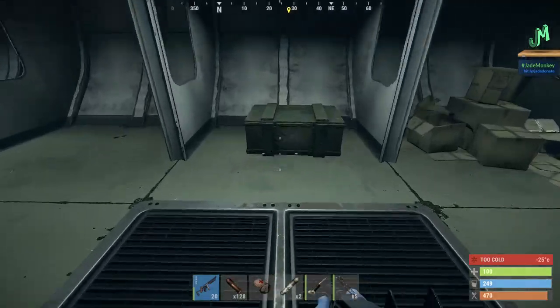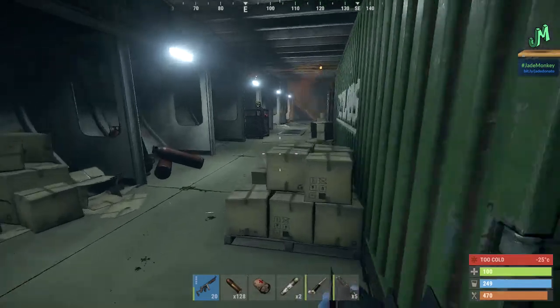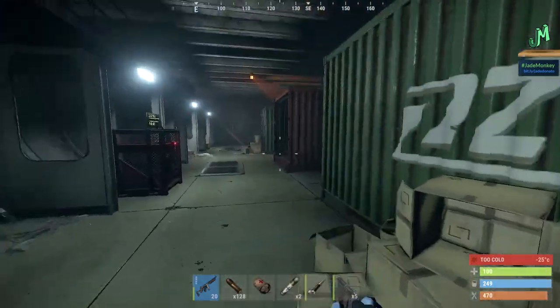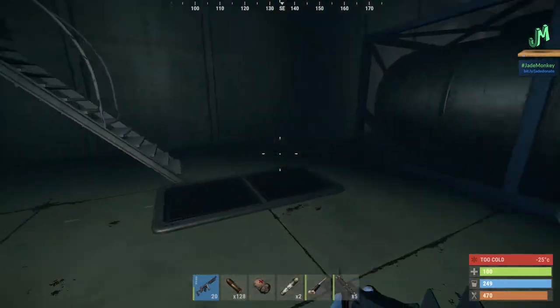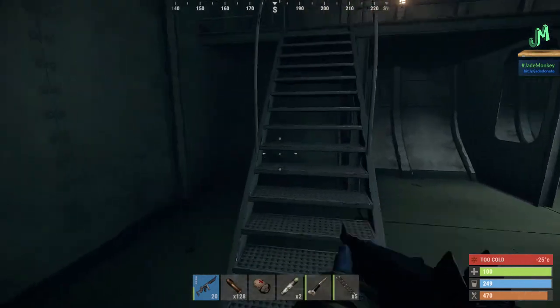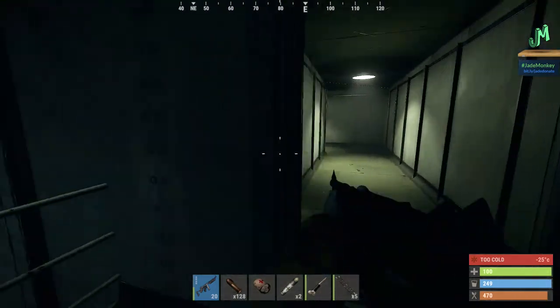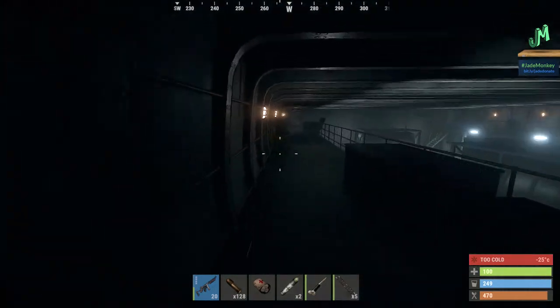Another reason you want to have a boathouse - again, it's for these respawns. If you're looking for a good boat base, I've got the Jib Boat Base - I'll go ahead and link that in the upper right-hand corner. It's nice to get you started. It's good for respawning for the cargo ship.